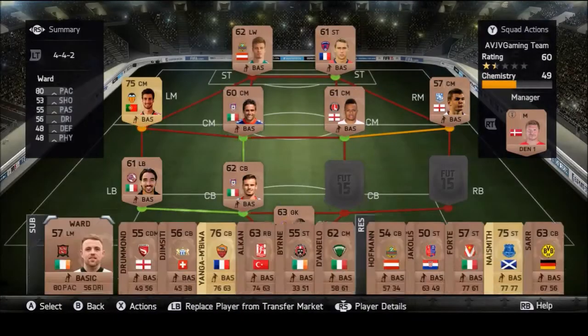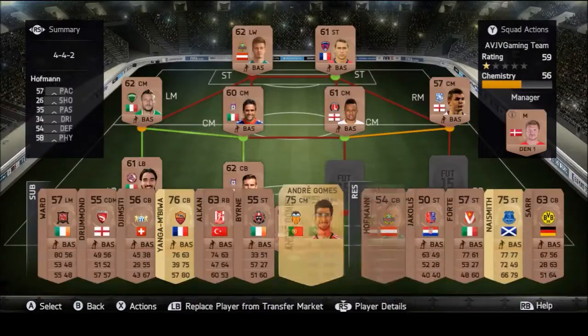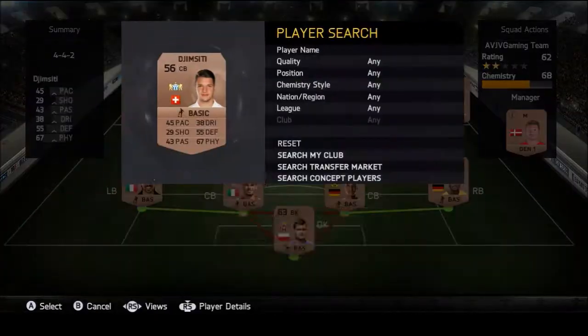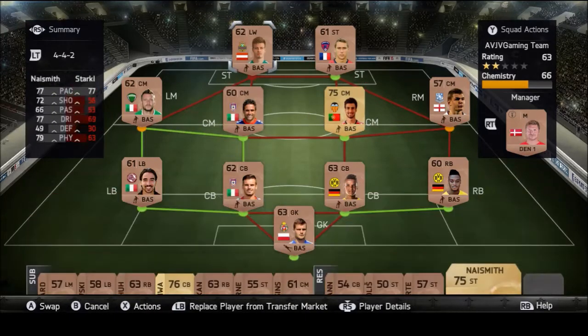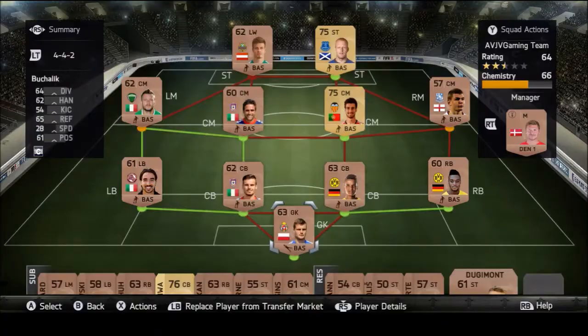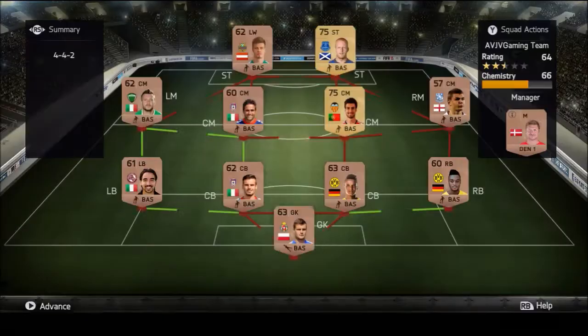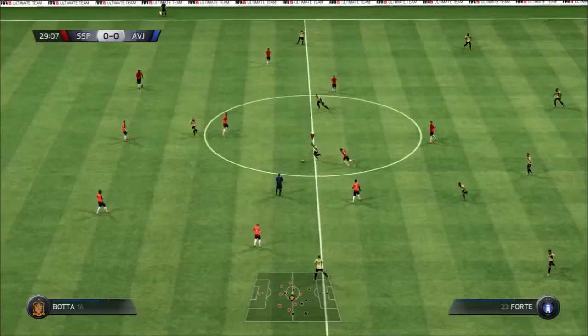I was initially going to do Bayern, then considered Chelsea or Manchester City, but I saw another YouTuber trading to Aguero, so I decided to go for Borussia Dortmund — a team I enjoy in head-to-head seasons. Marco Reus, Gundogan, and Hummels are the main players I want. Also, I used to use Ciro Immobile in my silver teams back in FIFA 12, and now he plays for Dortmund — another reason I wanted to use them.